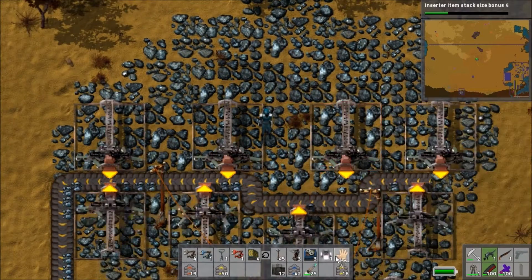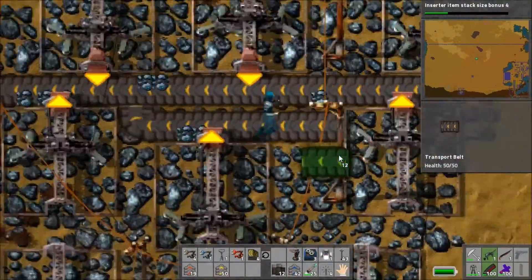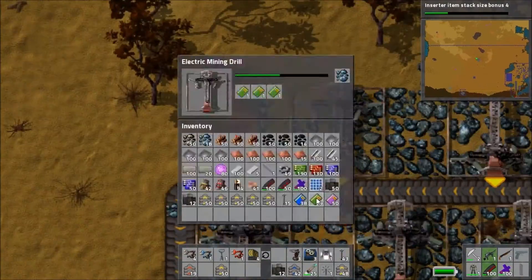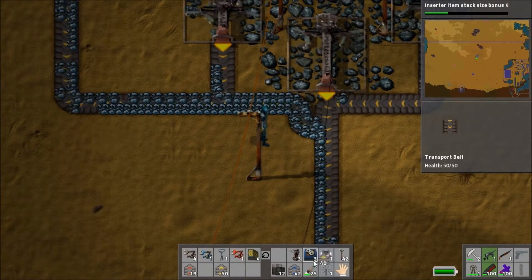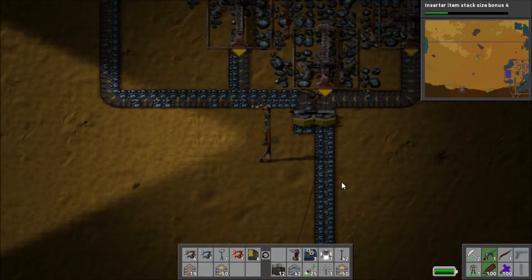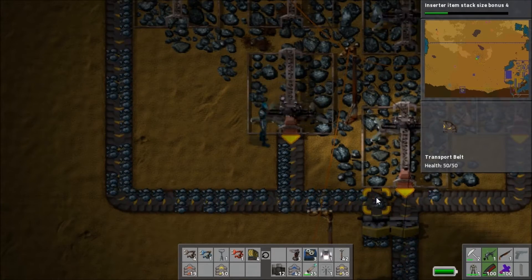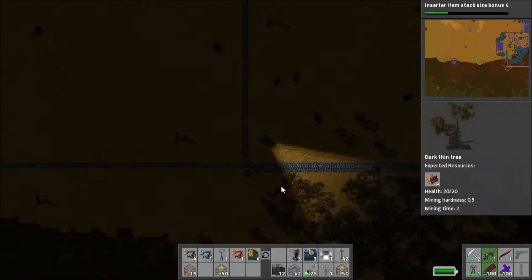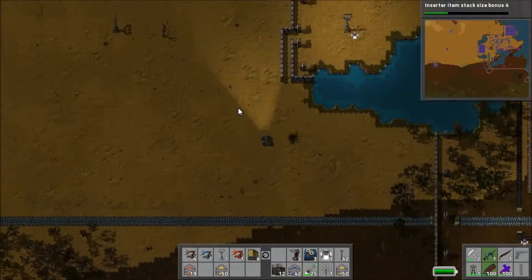I decide to add even more mining drills so we have both sides of the new conveyor belts covered — another eight, only losing two. After sorting out the conveyor belts I put another three on the remaining deposit, so now the entire deposit is being mined. I expect it's going to be a very long time before we have to sort out the iron supply again. You can see the new supply comes in and the belts are immediately a lot more full, which should keep the smelters well supplied.